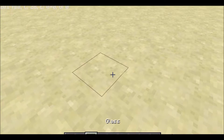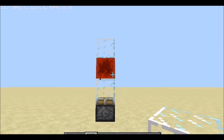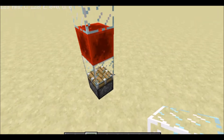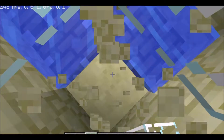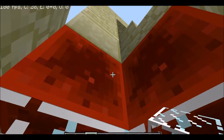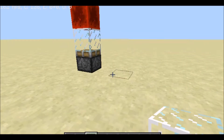Let me show you how it's done. This is just one part of it — if I were to dig under here, you can see there's pistons, glass, redstone blocks, and then more glass and stuff like that. So how does this work?